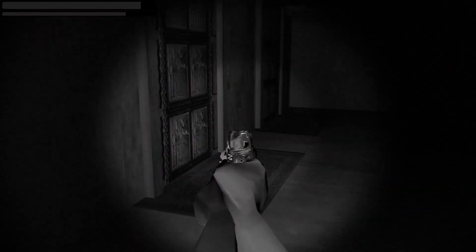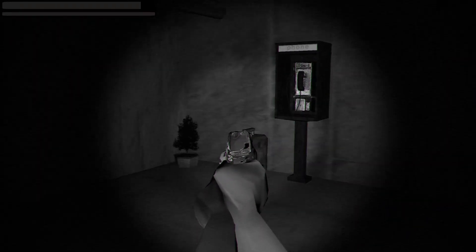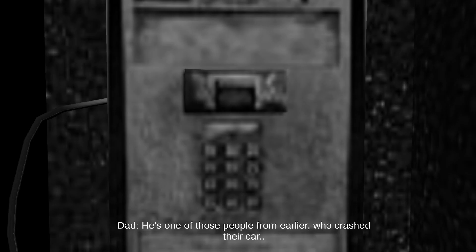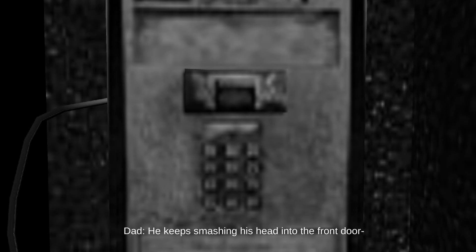Why was there like an editing thing there? Did you see that? It was like censored. Is this game censored? No way! — You weren't welcome, you're trespassing. — Dad, are you okay? Some sicko keeps banging on my front door. I had to get my shotgun. Dad, call the police and get out of there. He crashed their car, he keeps smashing his head into the front door. They're all surrounding the house — he's one of those people from here. Holy shit, Dad!